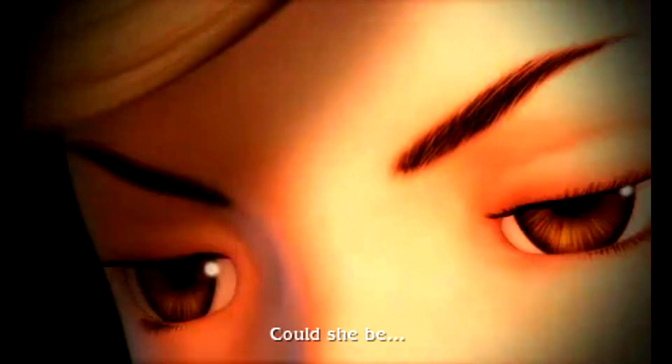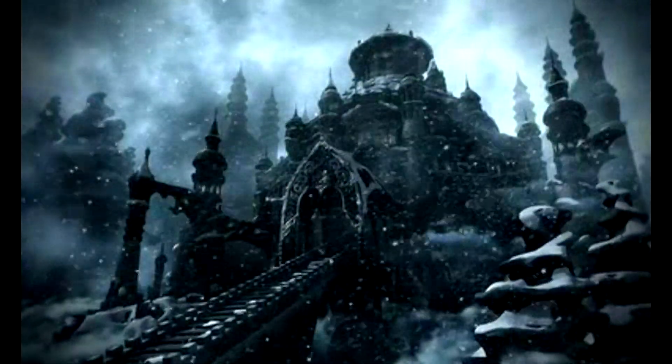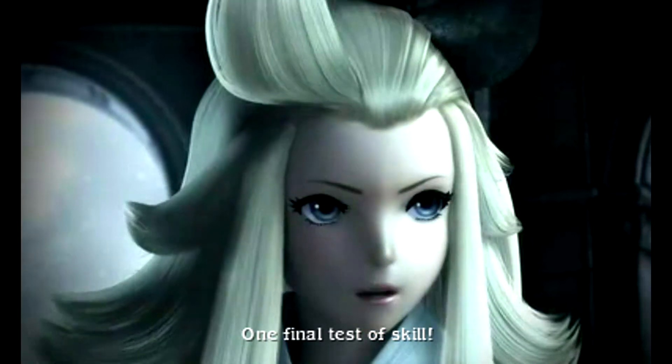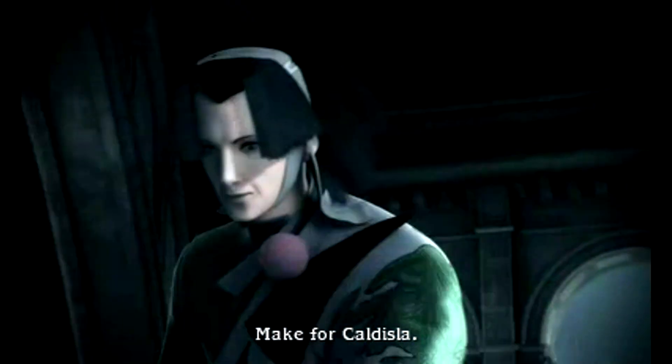We meet multiple characters throughout our journey. This dapper fellow here, Ringabel, is voiced by Spike Spencer — aka the guy who did Shinji in the original Evangelion. Meanwhile, in what looks like an ice palace, we get probably the most fan-favorite character out of all the playable ones: Edea Lee. It's more her personality — a lot of people like it. She's also voiced by Cassandra Lee Morris, aka Morgana.